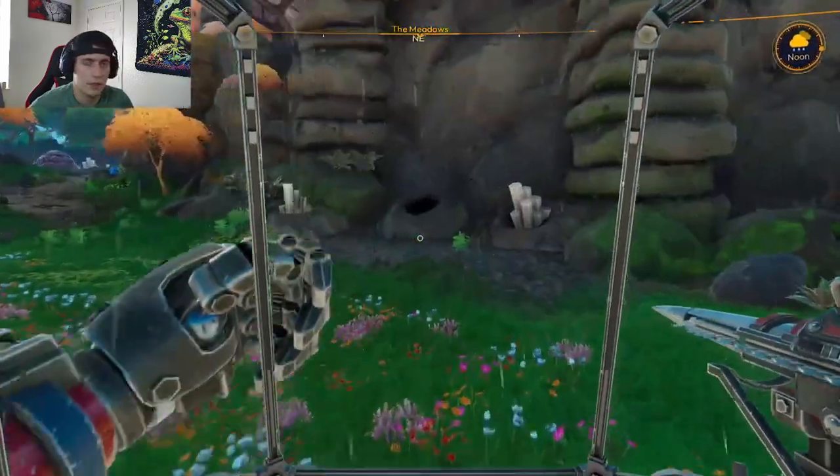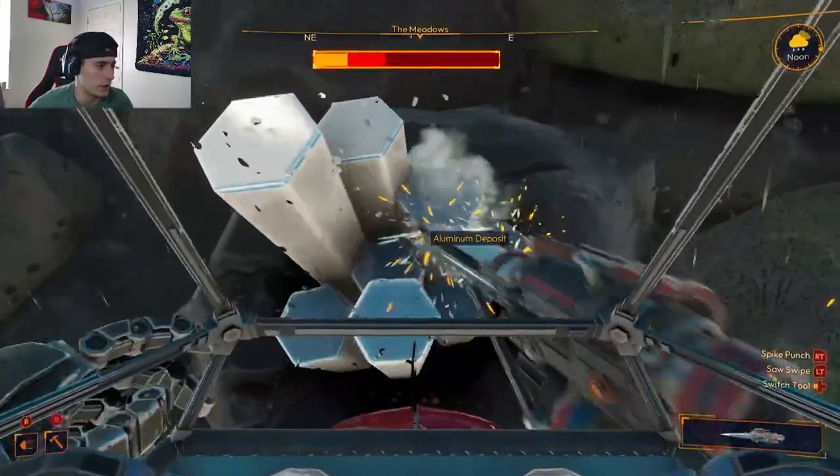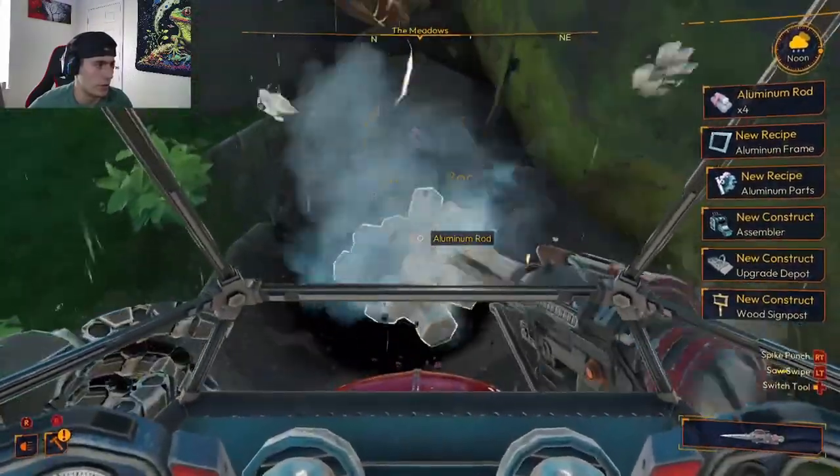I think we found our aluminum right here - let's go see. Yeah, aluminum deposit! Let's destroy this all up. There we go, we get four per deposit, so let's just keep going and get some of this stuff.